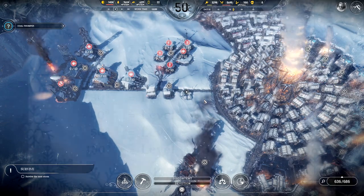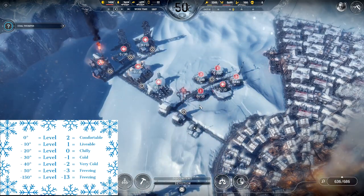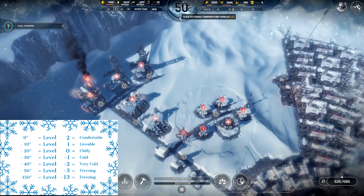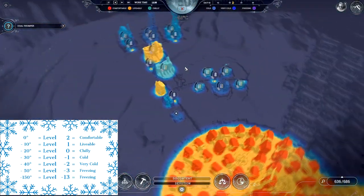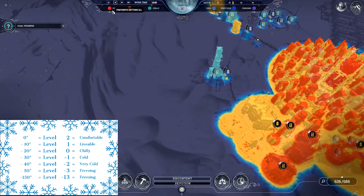I'm going to pop up a graphic on screen that will show all the different temperatures in Frostpunk. You can control how the temperature affects your citizens by adjusting the temperature of things to various degrees. If things are red they are comfortable — that's level two — and it prevents people from getting ill. Livable is level one, which means very few people are going to get ill. Level zero is negative 20 degrees, and people have a low risk of getting ill in that environment.